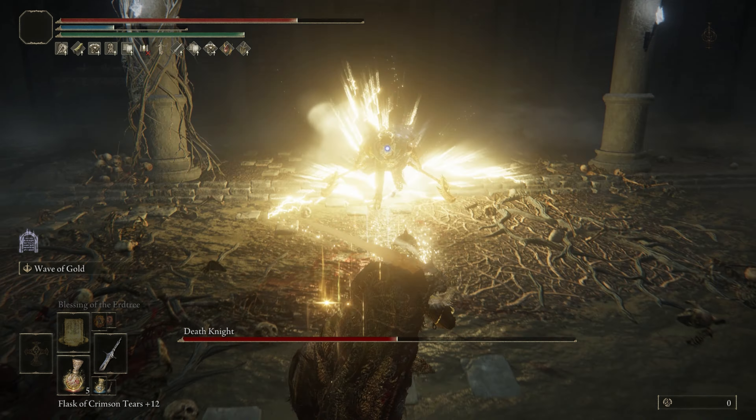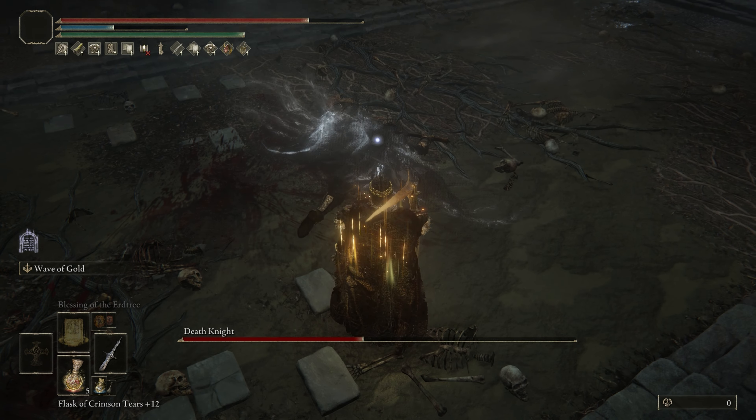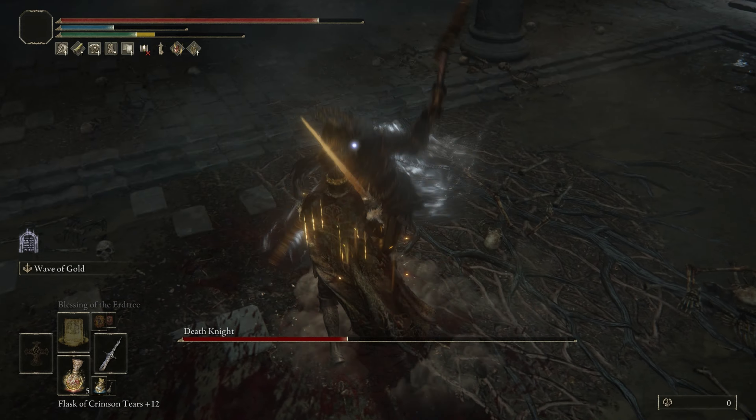The major downside for me in this fight is that I was using a strength/dex/arcane build, and my faith was only at about 56, which is not ideal for this level of difficulty — but we made it work.